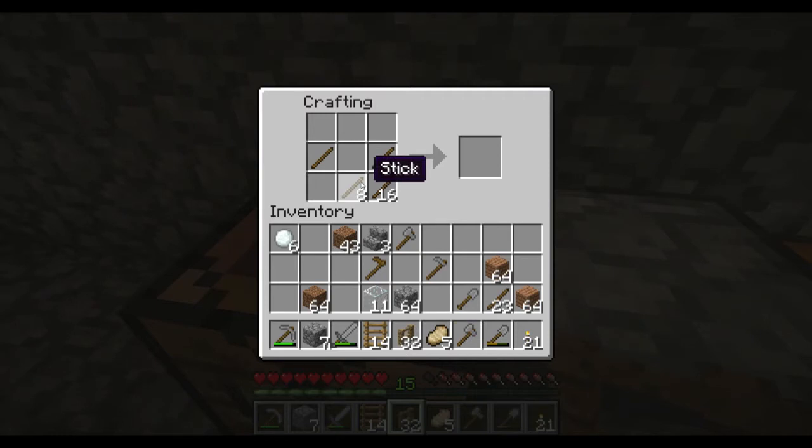You can also make a fence gate — I'm going to show you how to do that. In Minecraft, what you need in order to have a fence gate is two sticks on the left, two sticks on the right, and then two wooden planks in the middle, and that will make a fence gate. You can take and open and close that.